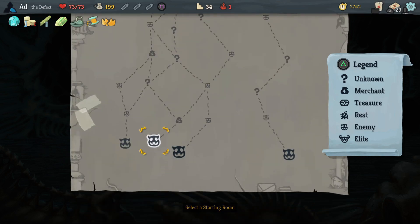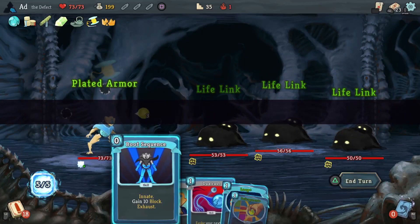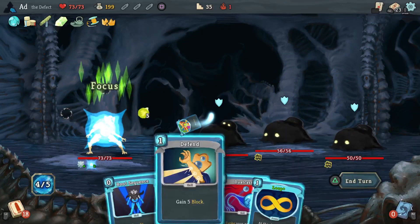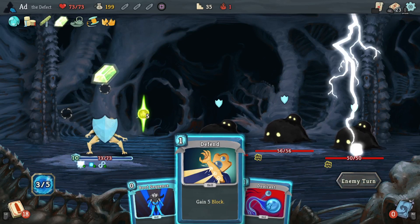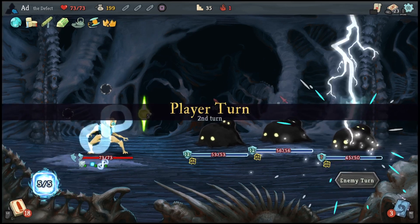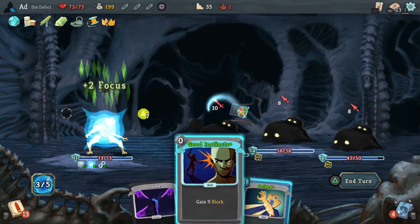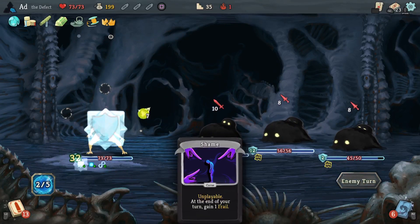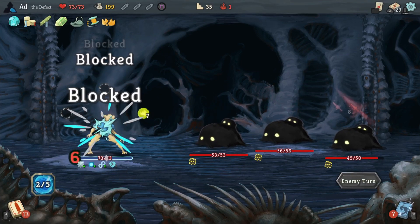Let's go this middle-left track, go to some of those mystery rooms. Defragment, Loop - we won't dual cast just here because I want that Loop to be active. I want something to stay on that front wall. Auto Shield, Defrag, block. I really want to get rid of that Shame card as soon as I can.